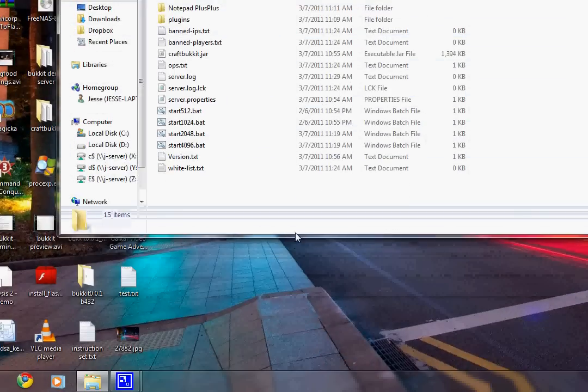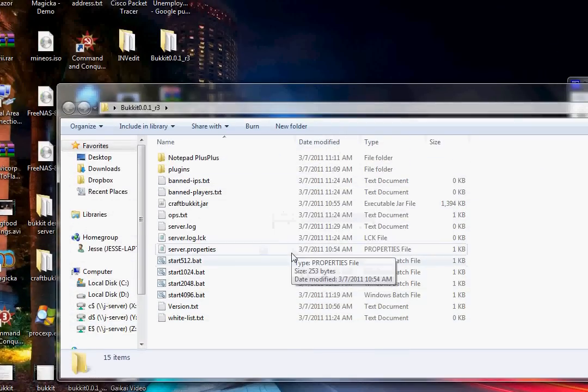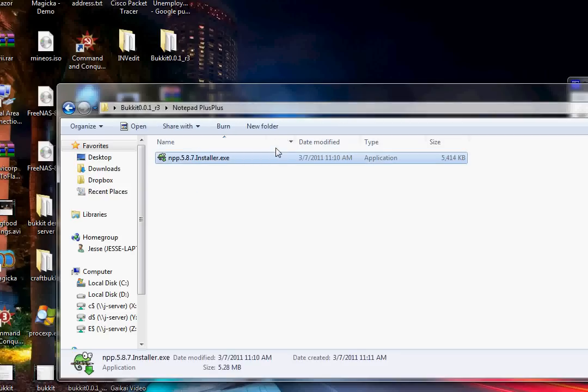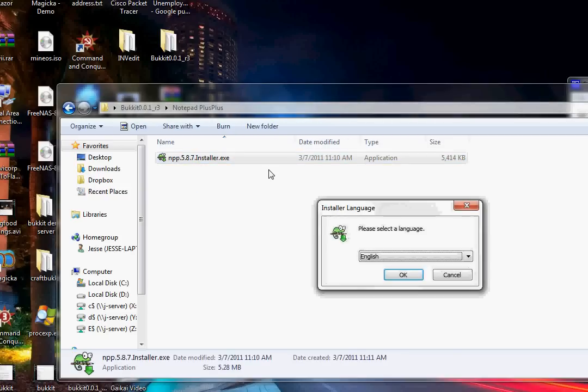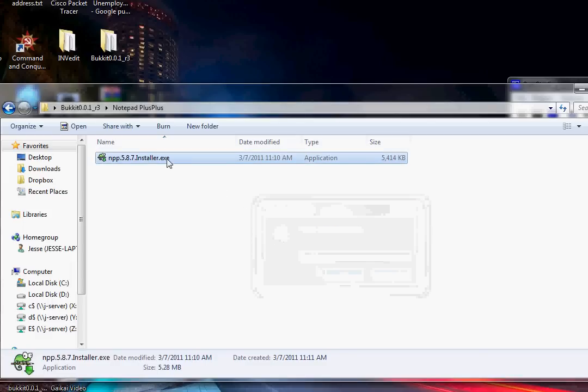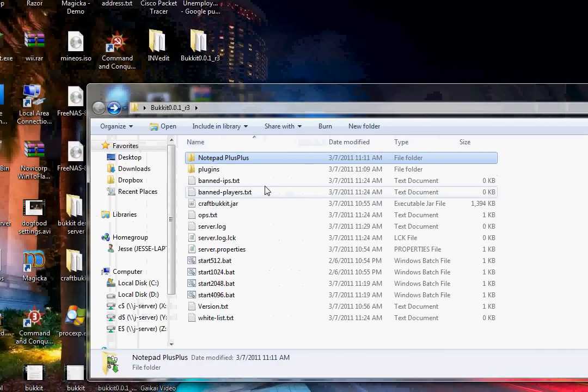Open this up and we're going to go through each of the things that you need to do. The first thing I would recommend is install Notepad++. This will help you editing a lot of the files. If you don't download this there's a good chance you'll corrupt the files by editing with Notepad or WordPad, so definitely download and install it.